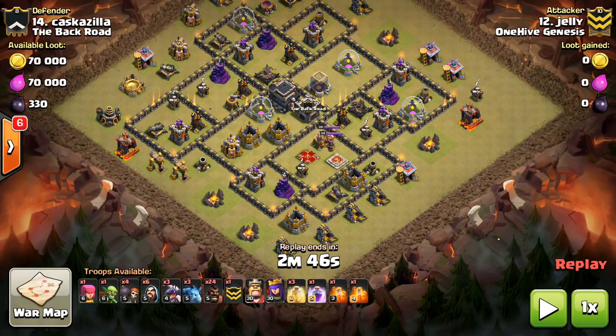Hey guys, what's up, Bisectatron here from One Half Gazette with the next video. This is sort of an attack strategy video — today we're talking about back-end dragons, or hero-killing dragons. Basically you're using a few dragons to go in there, take out the hero compartment, and it can get pretty good value for your attack.